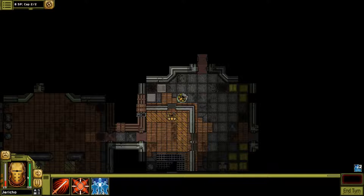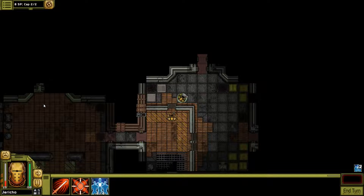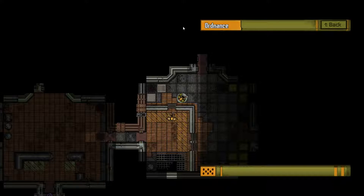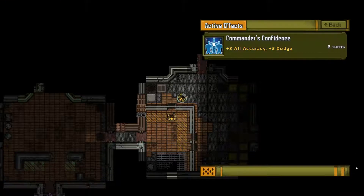I believe the green bar is my health. Up top are the objectives. Right here is interesting — you use ordnance. I don't have any; I think it's something you end up buying and gaining. In the bottom right I have an icon that says active effects — commander's confidence. I can click on it and it's giving me plus two to all accuracy, plus two to dodge.